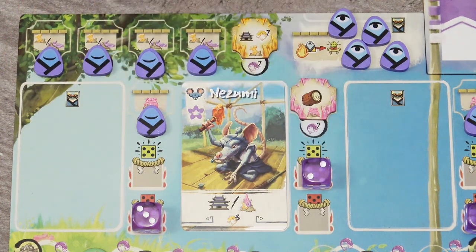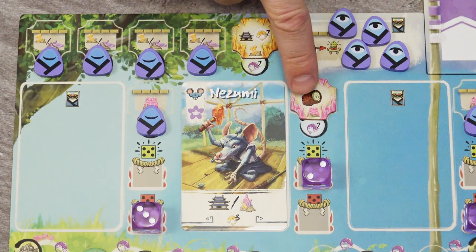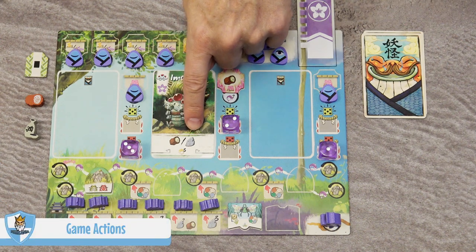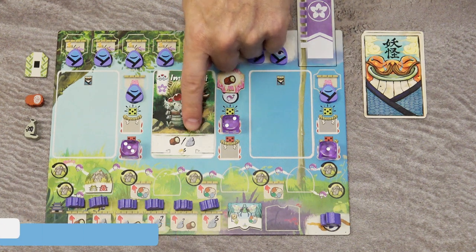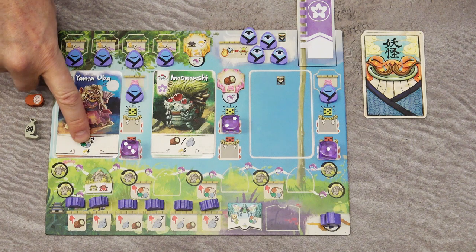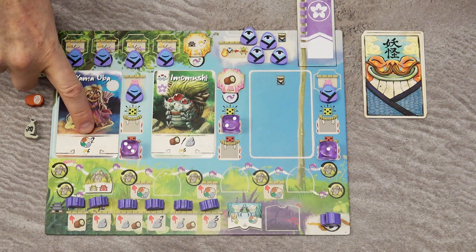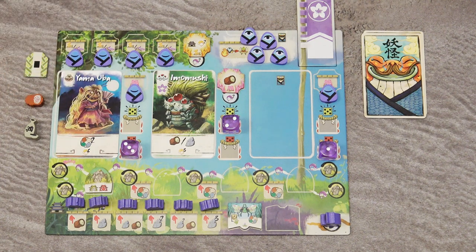So if you play a card with a build action, before, after, or during that build action you can take additional wood and immediately score two victory points from the crystal. When you play a card showing resources, you may take those resources — for example one wood or one stone. If a card shows the generic resource symbol with a number two, you can take any two resources, same or different. When a card shows two symbols, you can take both actions in any order.